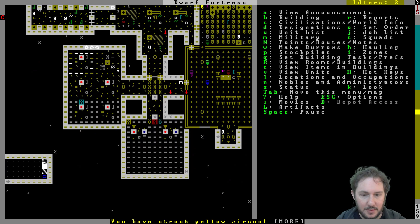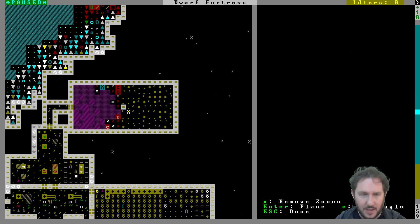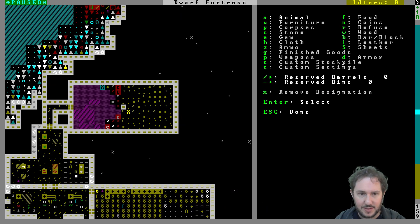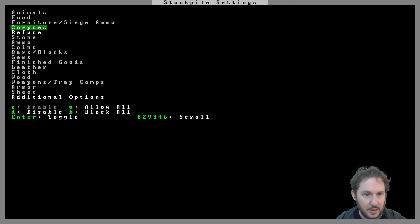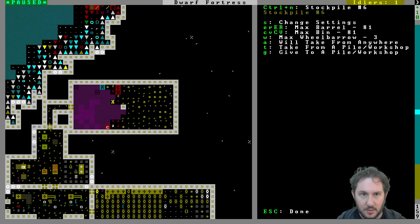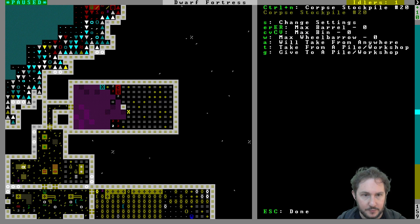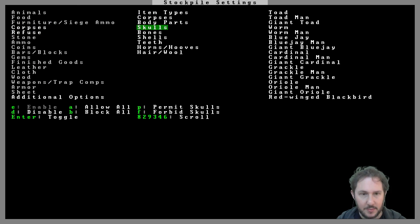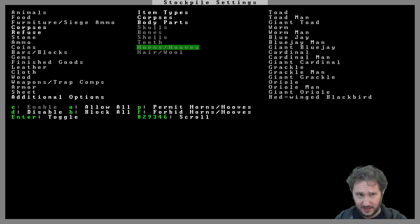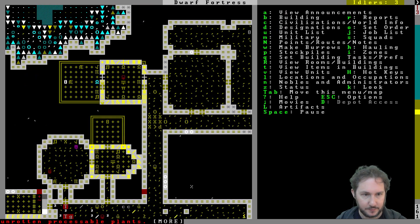Looks like there are some bug bats. Oh yeah, I never made this an additional refuse pile — let's do that. It is a refuse stockpile for corpses and refuse, but not any of the stuff we can use for crafting.